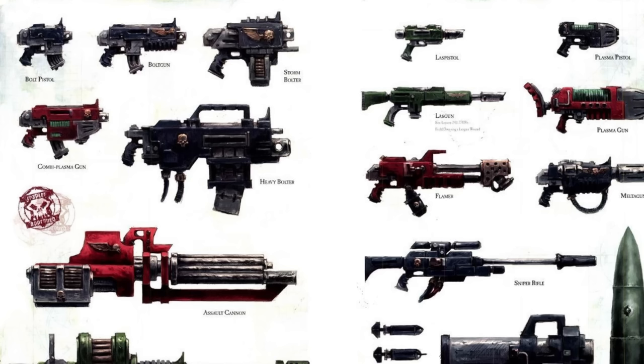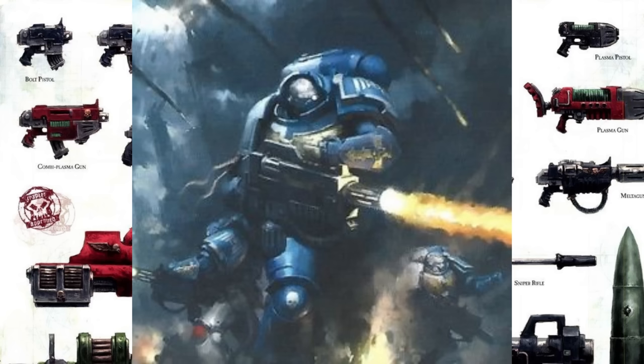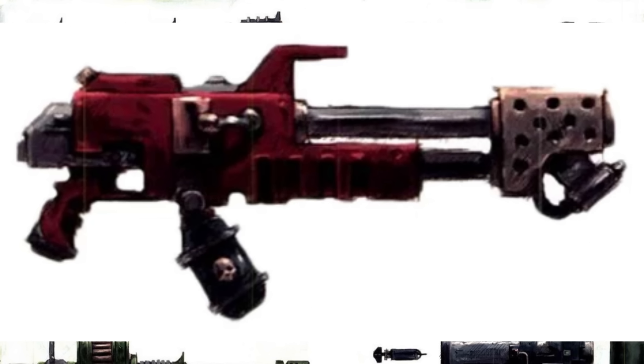Now, I just mentioned flamers and Melta Guns, so to elaborate on that, as well as other assault weapons: you have the Melta Gun, which is a pretty easy-to-understand weapon, if you don't think about it at all. Essentially, it creates a small fusion reaction which melts the living shit out of anything in a straight line. Also, apparently, it's weirdly quiet — a stealth unalivenator, if you will — that fires radioactive magma at a short range. God, 40K is silly.